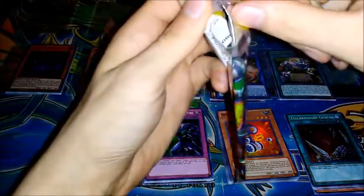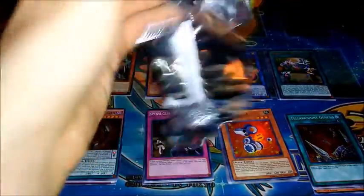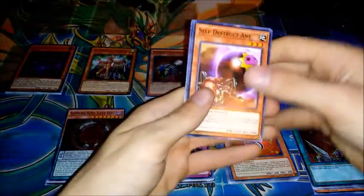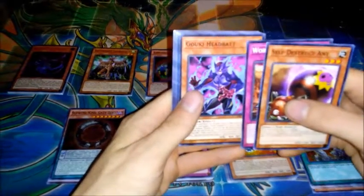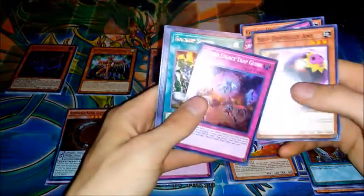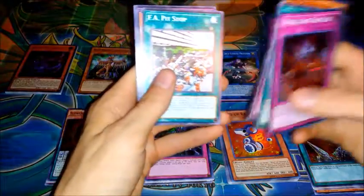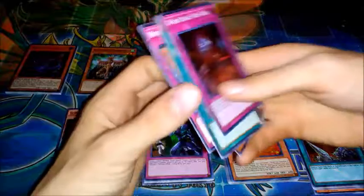Our final pack — Circuit Break. Can I get a Borlo Dragon? We have Self-Destruct Ant, World Legacy Pawns, Doki Head Bat, World Legacy Trap Globe as our Super Rare, and Backup Squad as our Rare. And we have F.A. Pit Stop, Soldier Dragons, Altergeist Quinquiry, and Remote Rebirth.